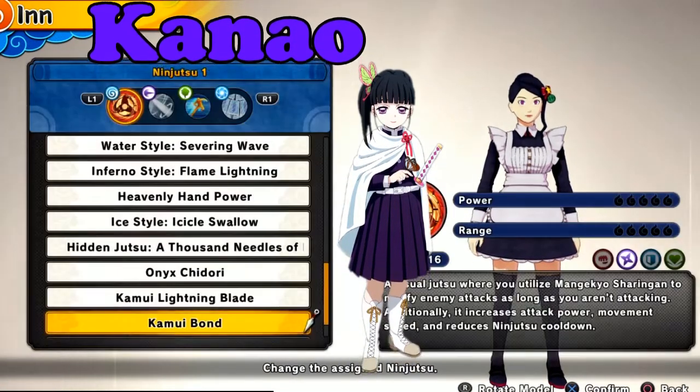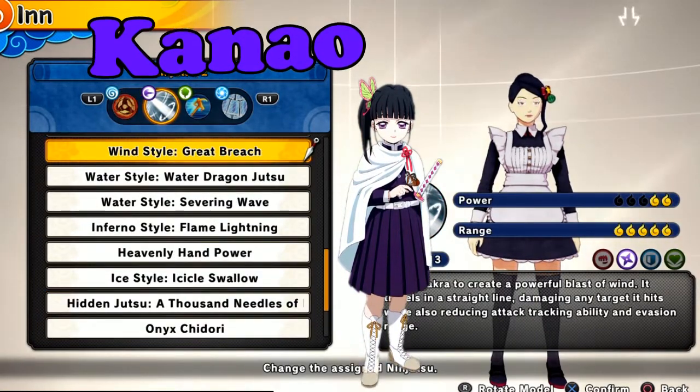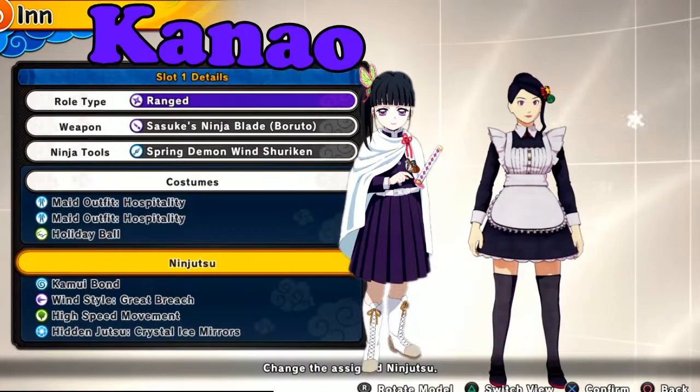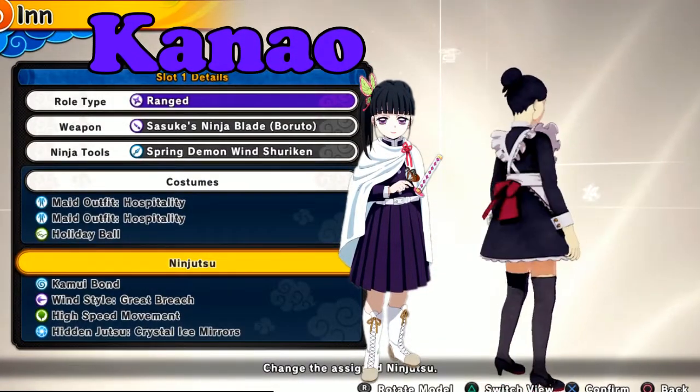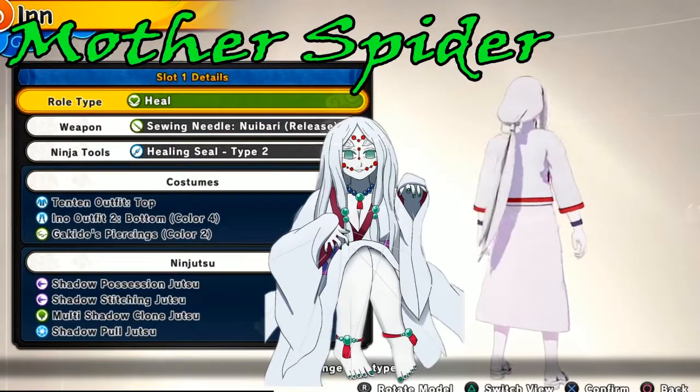I wish they would add capes, but the maid outfit and the bun hairstyle — that is the closest I can get. I honestly like it though, I'm not gonna lie. I like her as a range type too — she's very quick and you can do heels too honestly.